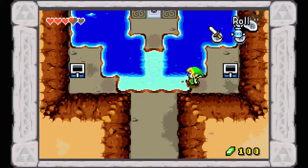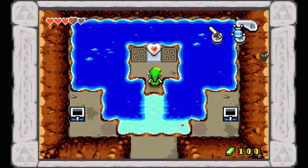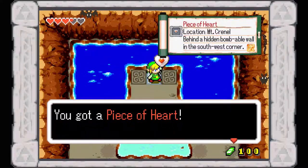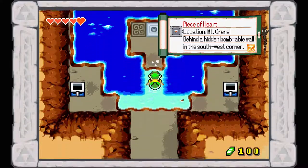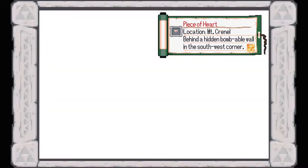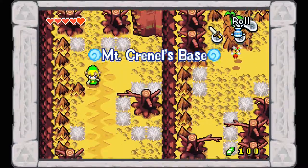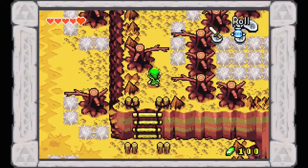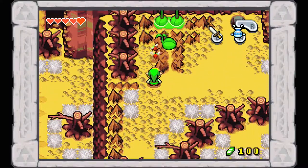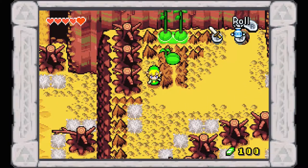Right up here we have a piece of heart — you now have two pieces, collect two more to increase your life energy. There's another piece of heart on this mountain somewhere; I'm hoping I'll find it and not accidentally skip it. Right here there are some bugs floating around, but slash your sword and they're no trouble at all.